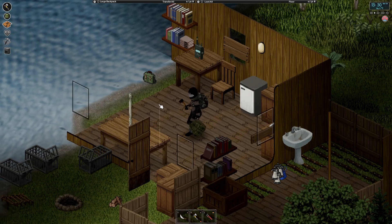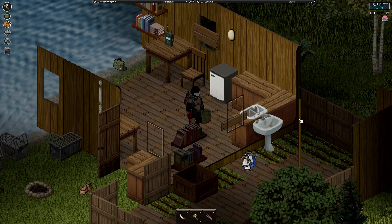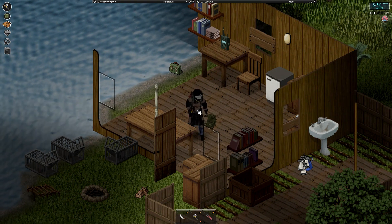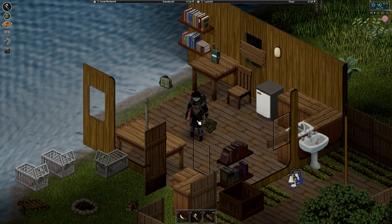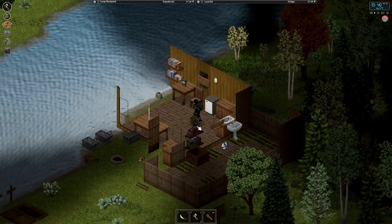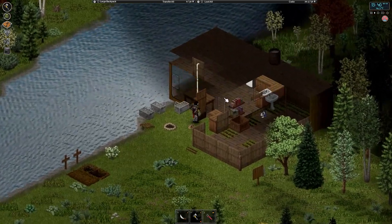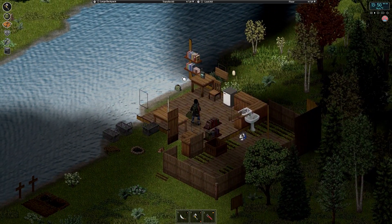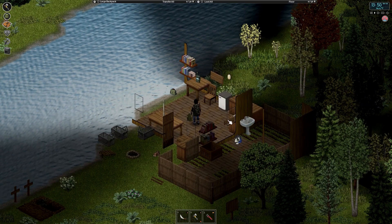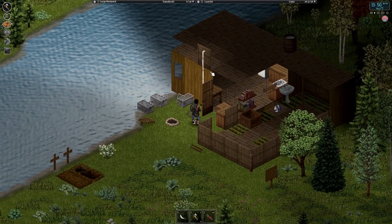You don't necessarily have to have four walls. If you have a sink on one side of the wall, you can plumb that one in, and as long as there's another sink on the other side, it should plumb that one in as well. Maybe they'll change that down the road, but for now that seems to work. We have a fridge here now, so we'll be bringing a generator over and getting that hooked up, and then we'll be able to keep all the fish we catch nice and fresh.